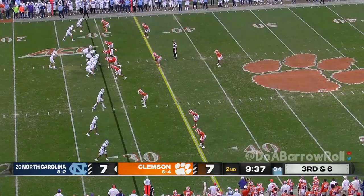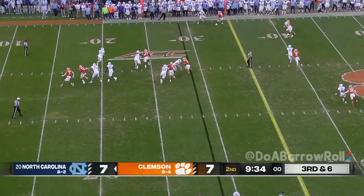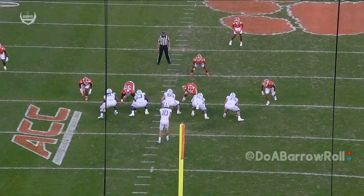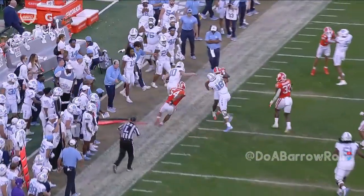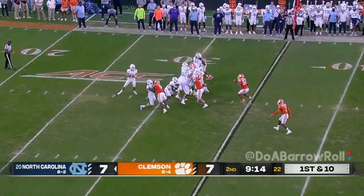Batting ball at the lob. Drake back, flushed, extending the play, tucks it under, gets a half yard past the line. We talked about how Drake May was going to have to utilize his legs against a defense as stout as Clemson's. Right here, defenders sometimes don't even know that you're past the line of scrimmage. He gets out of bounds for that first down.